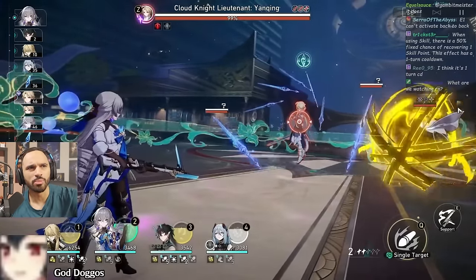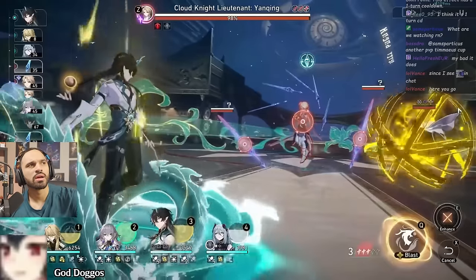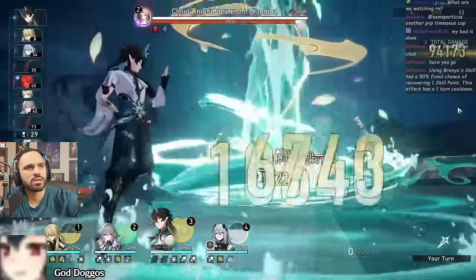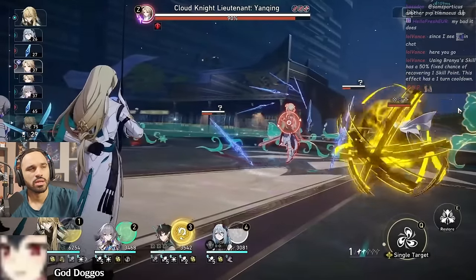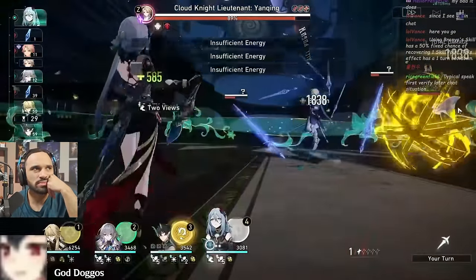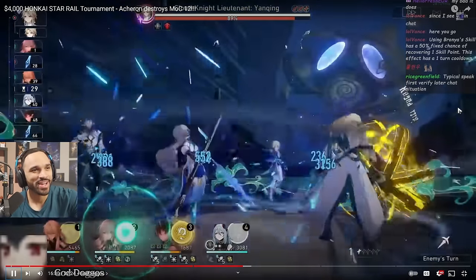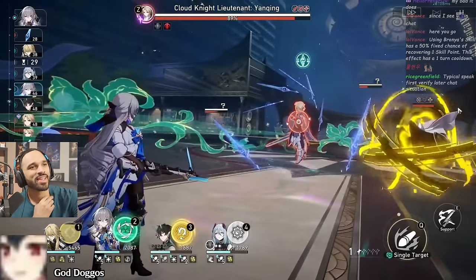He does auto-attack with Bronya, gets the ultimate, and goes into a triple-stack on Imbibitor Lunae — the safe play. Then Hanya skill generates another point, Luocha basic generates another, and Bronya can skill into Imbibitor Lunae next turn. He hostages the ult for now and waits for the next Bronya turn to get the buff and ultimate buff before using it. Then Hanya's ult comes up again — incredible RNG, she got hit and filled her ult.